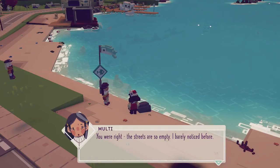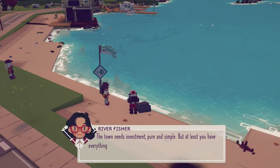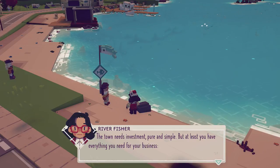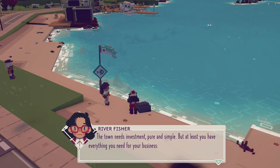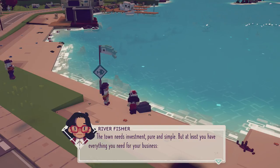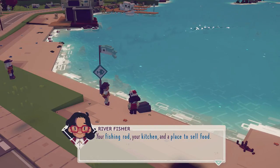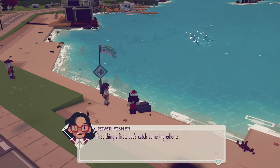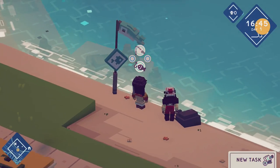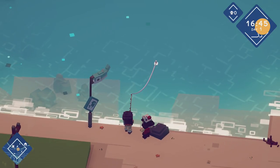'The streets are so empty — I barely noticed before. The town needs investment, pure and simple, but at least you have everything you need for your business. Your fishing rod, your kitchen and a place to sell food. First things first — let's catch some ingredients.' That sounds like a great idea. Fishing again? Sure, let's do some more fishing — let's see what we can get. Are there like new mechanics I'm going to be introduced to? I wonder — maybe we'll be able to use bait. That'd be cool.